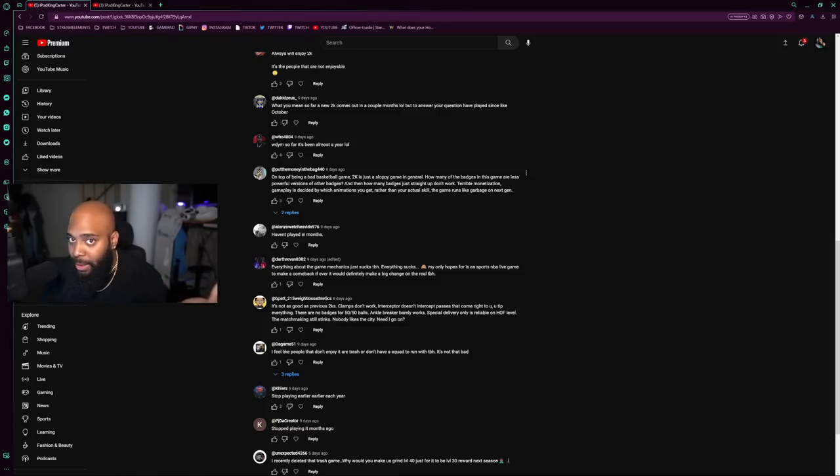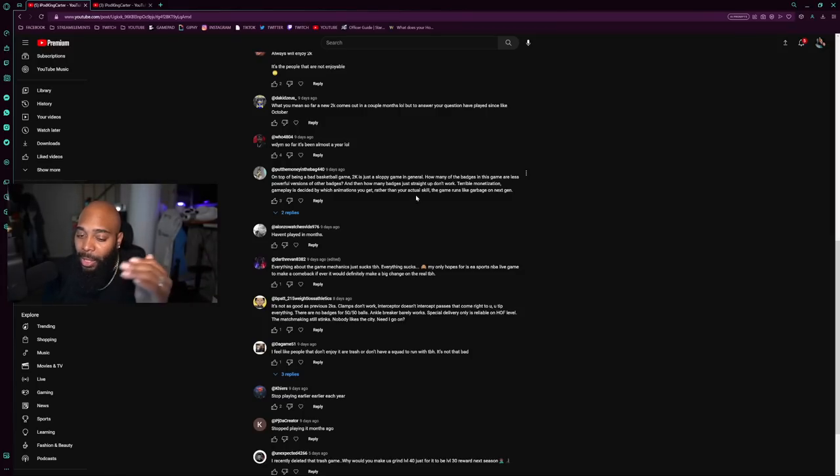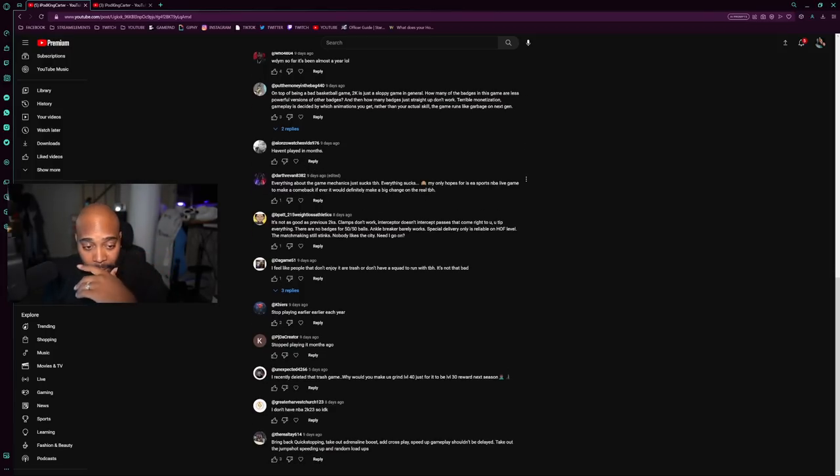There are plenty of situations where everything is based on what animations you get — shout out to all my metagamers who come to YouTube, find the best build, best animations, best jump shot, best dribbles, best dunk packages. No one ever made a video about the best defensive animations — and guess why? There are no selectable defensive animations. No certain swipes, steals, or block animations. They just don't have that. Another commenter says they haven't played in months — everything about the game mechanics just sucks.